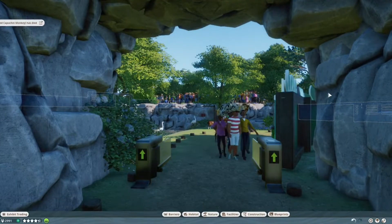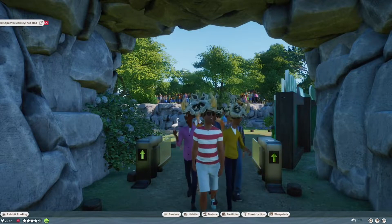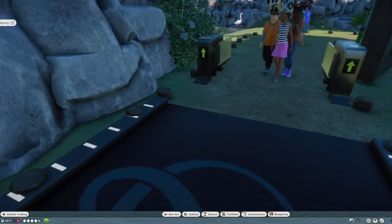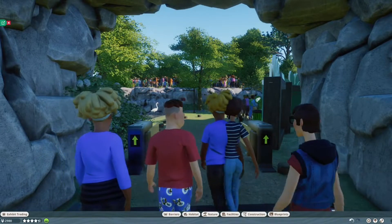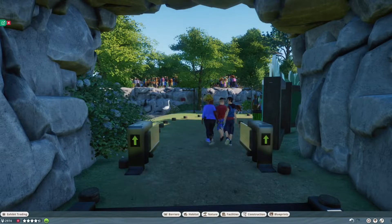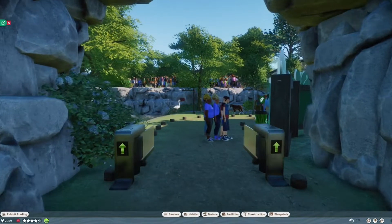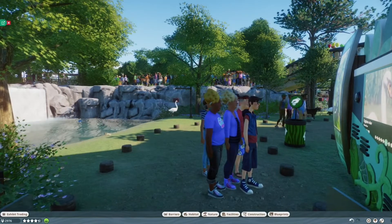I'm just gonna fix the camera back here like that, and now we're gonna take a look around. This is my entrance — we're gonna pretend you are in a forest, maybe you are local, you just take a stroll in your forest, and from there you are actually able to enter your favorite zoo. And right away we got the waterfall here.